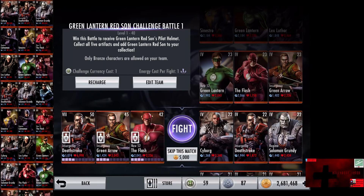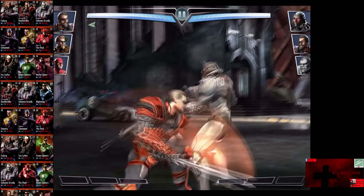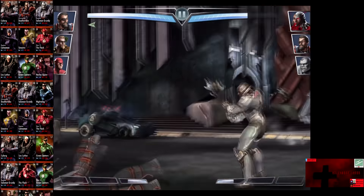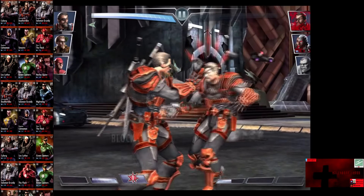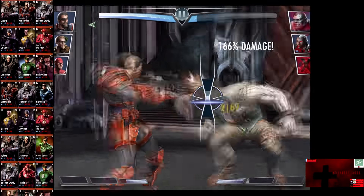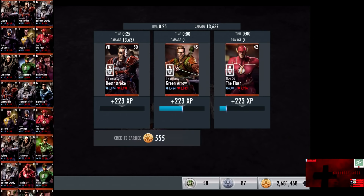In the eighth matchup, we have Cyborg, Insurgency Deathstroke, and Regime Solomon Grundy. Cards gain a level of 22 Elite 4. Skip the match is 5,000 credits. Deathstroke quickly comes in. My Deathstroke's at a bar and a half, working towards two. Deathstroke barely gets off a Swordspin with no health, but we cut him up. Solomon Grundy comes in. We go full auto to get rid of him, then go off a Swordspin. Cyborg is eliminated for the victory in the eighth fight. 223 XP, 555 credits.